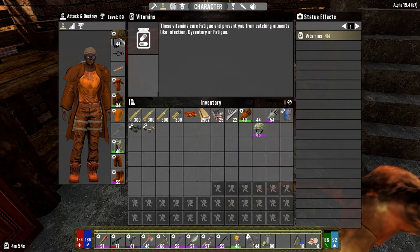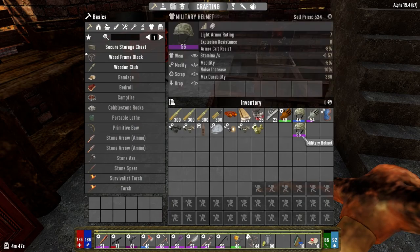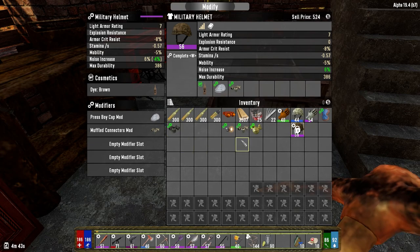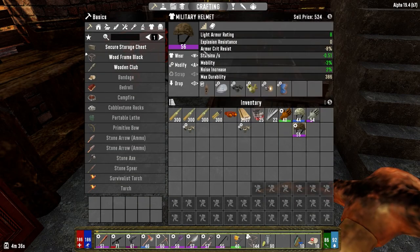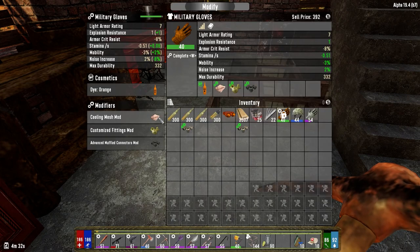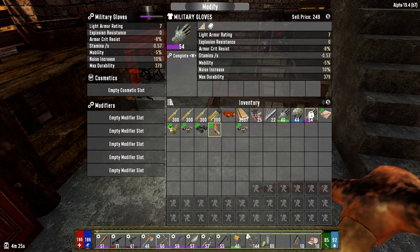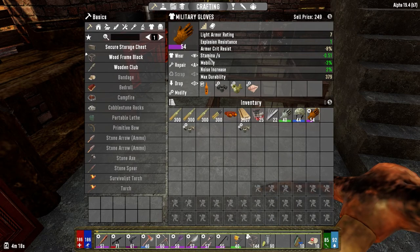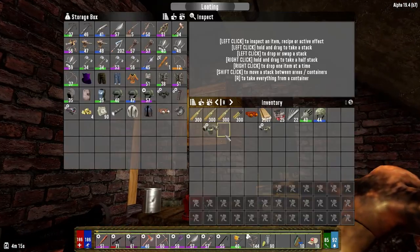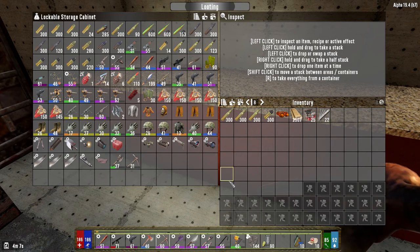Let's pull these off, pull you out and modify you. We'll put this helmet on here, put the advanced muffled connectors in there, put the armor plate in. Then we can modify you. We'll wear that — we might as well sell these two, not going to need them anymore. We'll put the military armor back in here just so that we can use it to repair our stuff, which is why I'm keeping all these. At some point we'll be able to combine them and make higher tiers, but just not right now.